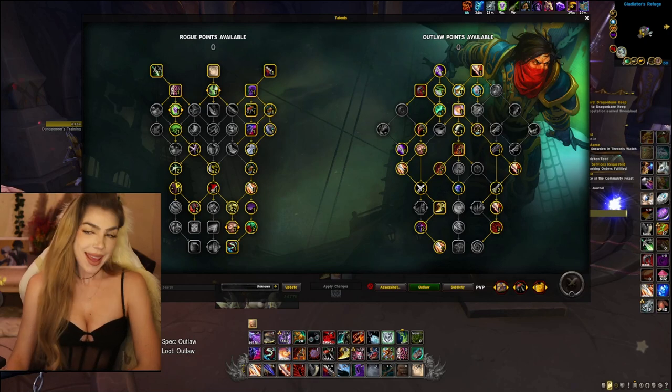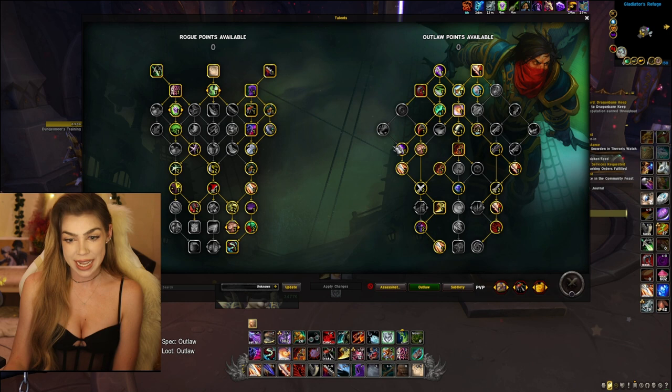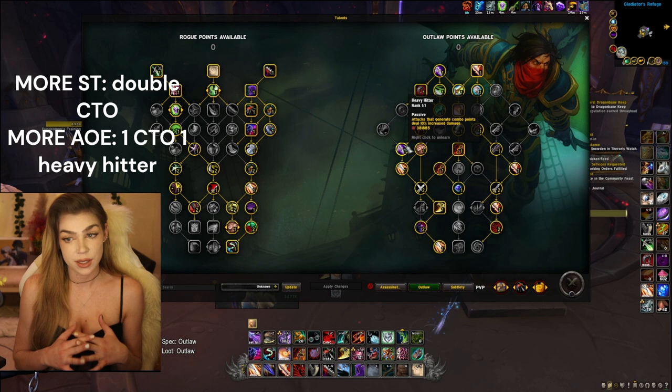Hey guys, it's Konos here. I'm going to be talking about Outlaw Rogue in M+ today. I have my talents open and I'll often switch around between Heavy Hitter and playing double Count the Odds. More single target is going to focus on double Count the Odds, and if you want more AoE you're going to play Heavy Hitter. I tend to switch it depending on whether it's a Tyrannical week or a more single target or AoE focused dungeon.